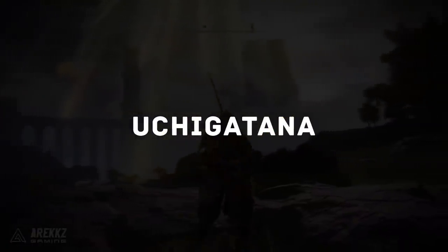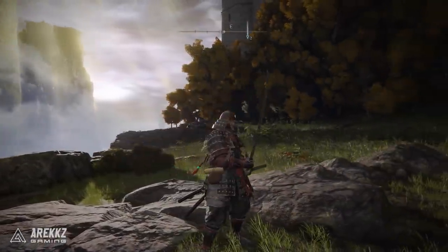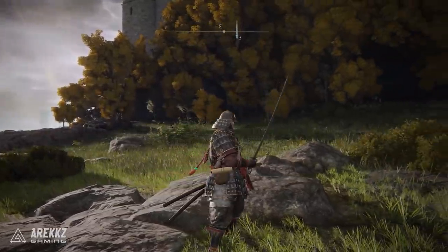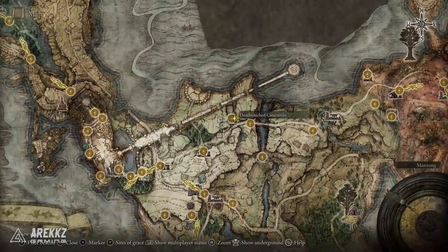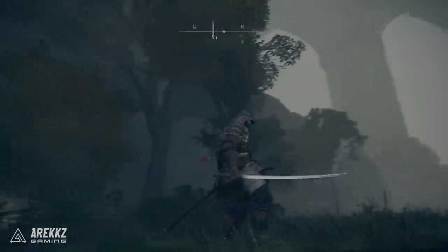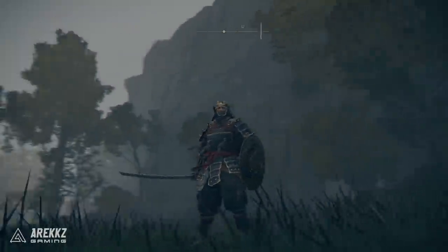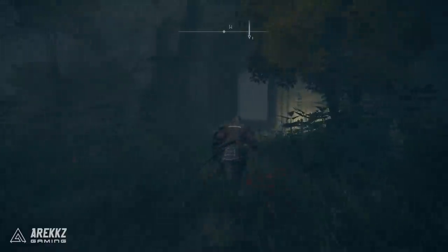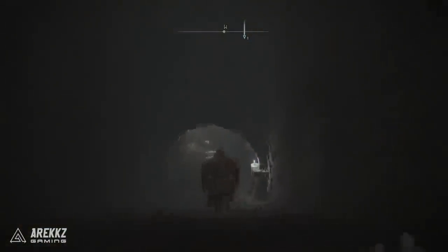To begin with, I want to turn attention to one of the weapons I am using the most — the katana, the Uchigatana. This is of course the weapon you begin the game with if you play as a samurai, but you can also get one yourself, or get it if you want to dual wield as well. To get one, you need to go to the Deathtouched Catacombs, in the north-eastern part of Limgrave just before the bridge.